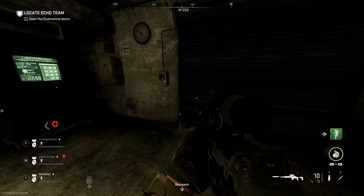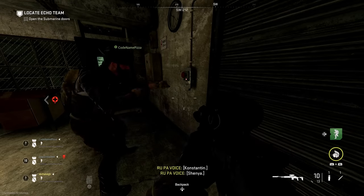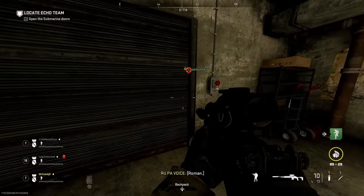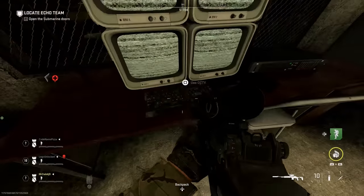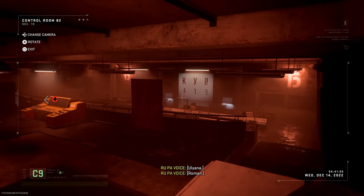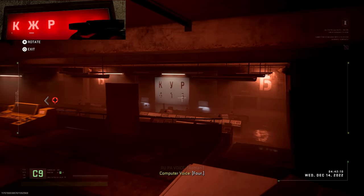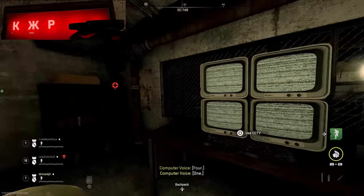You're going to need a player to press this button and open the door, and hold it while the other player crawls in. Once they let go, that slot will shut. Now we're looking for two other symbols that are going to match what we saw on the TV. If we keep looking through the cameras, we eventually see that we have K, Y, P. You can note down these numbers — K, Y, P is 4, 1, 5.